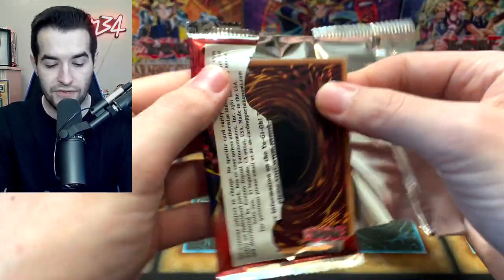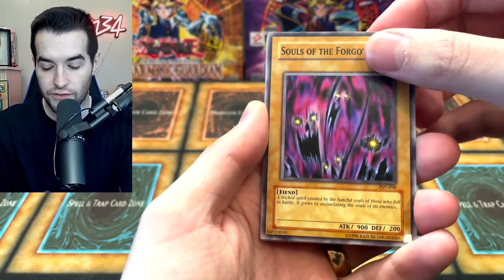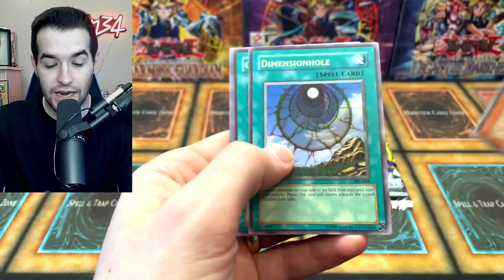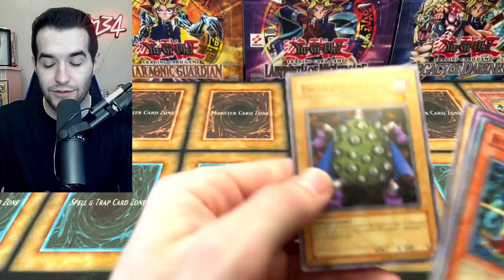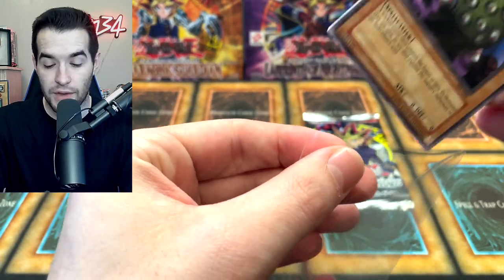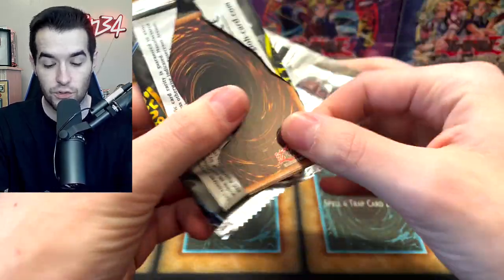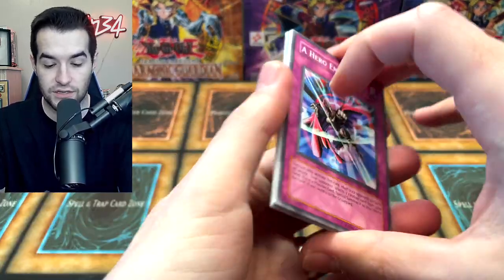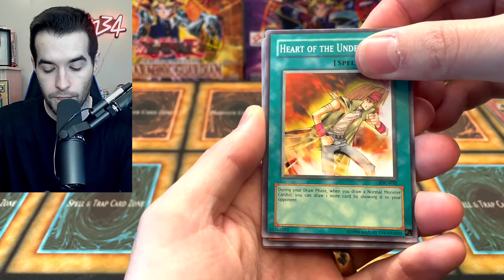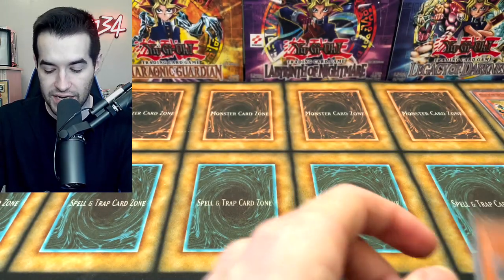Pharaoh's Servant, you haven't pulled anything in a while and Invasion of Chaos is hot on your heels with an ultra rare. Science Soldier, Seven Completed, Souls of the Forgotten, and Bite Shoes — gotta love the Bite Shoes. Dimension Hole, Ground Collapse, Change of Heart, Flying Kamakiri, and Thousand-Eyes Idol — I think this might still be worth something, maybe a dollar. IOC has hit two in a row now — a good common and an ultra. A Hero Emerges, Stumbling, and then Grin, Maju de Iza. Fin Ray, Torpedo, and Tower of Babel.